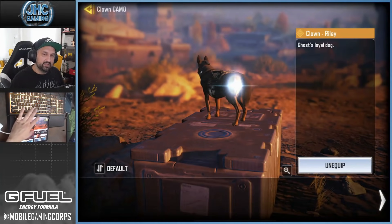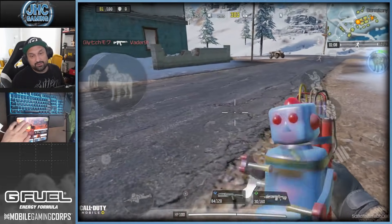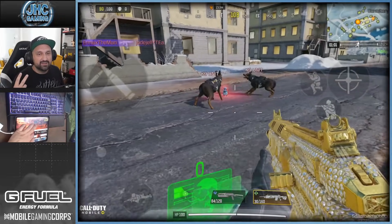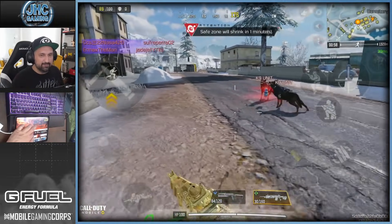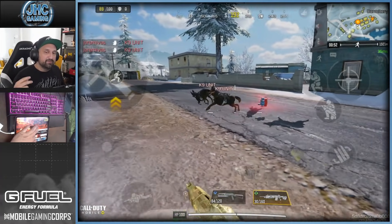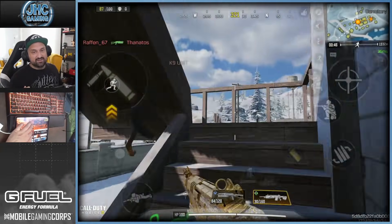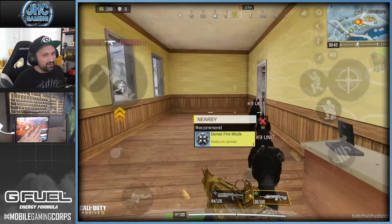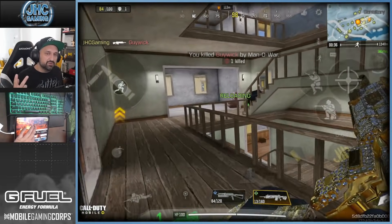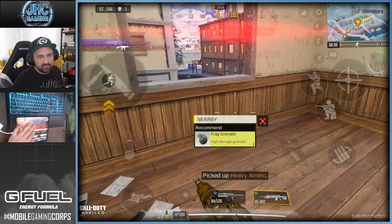So I did equip the legendary clown class skin and I wanted to see something, because it's kind of weird. Riley to me is a unique dog — it's got a name. So there cannot be two Rileys, right? They cannot be two of the same dog with the same name. I was kind of hoping it would be maybe just one German Shepherd, or if they do two or three dogs, it would be the normal dogs and one German Shepherd, because like I said, he's a unique dog. Unfortunately it skins all the dogs — two dogs means two German Shepherds, three dogs means three German Shepherds.